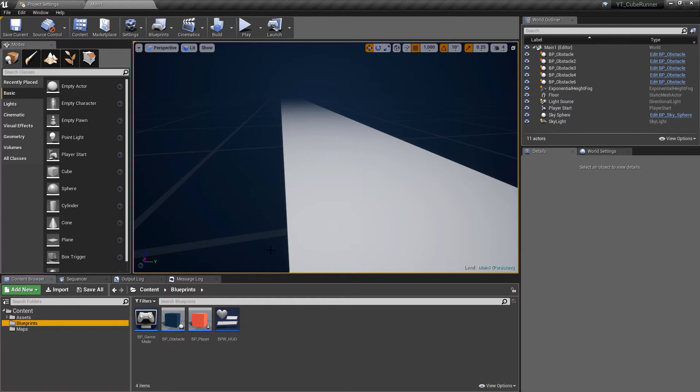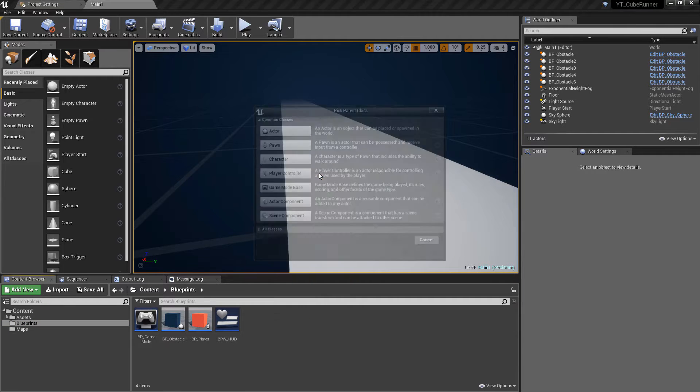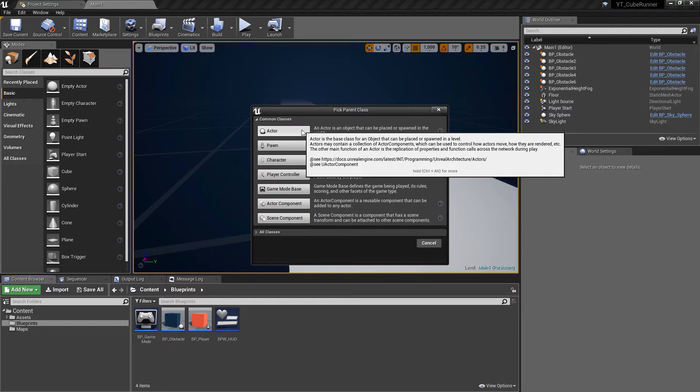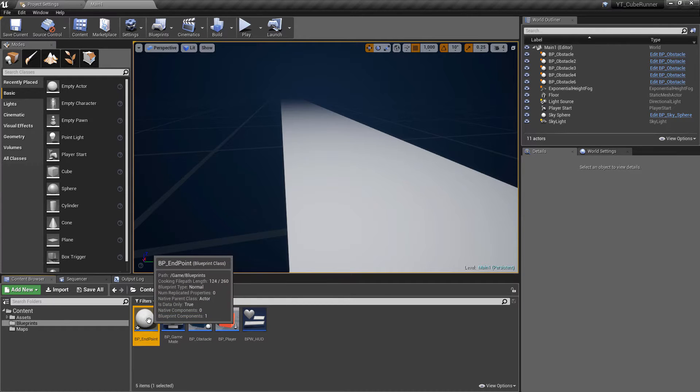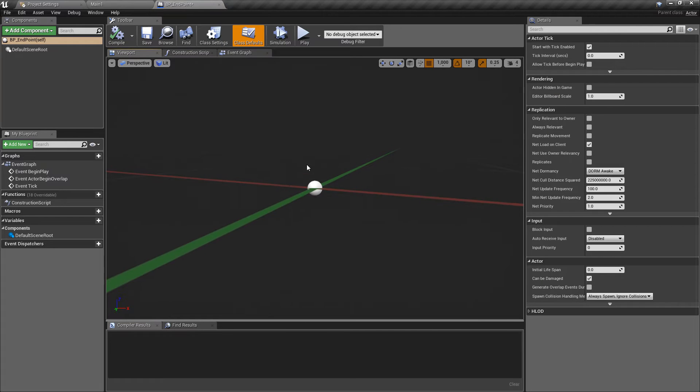To get started, we're going to go back to our blueprints folder. The first thing we want is going to be our goal for the end of our maps. If we create a new blueprint class of the type actor — a standard actor blueprint — sticking to standard naming conventions, we'll just call this one the endpoint: BP underscore endpoint.